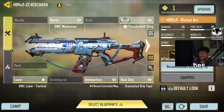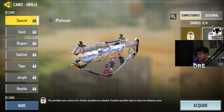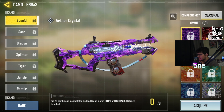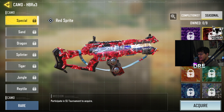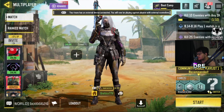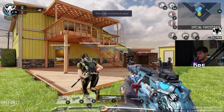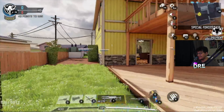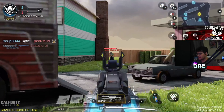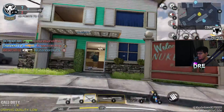That is so clean - let's see what the camos look like on it. The gold looks so clean, platinum looks kind of sick, it really blends in with the electricity. Damascus looks kind of cool as well, and then diamond - the electricity just makes it look so nice. Might have to buy one of these seasonal camos because the red with the electricity looks pretty sick. Let's go into a game and see if we can drop a nuke with this. I've never actually used the HBR before, so it's nice to finally try it out.